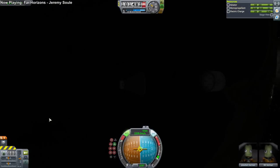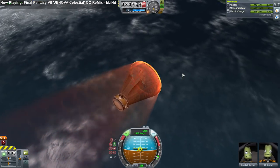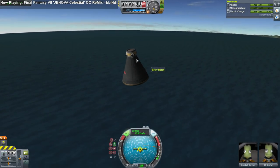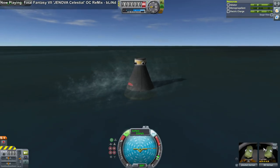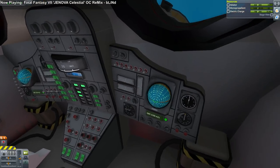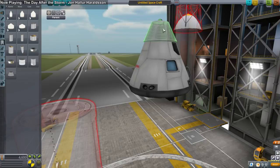Everything else works except the hot staging for the Titan rocket was not great — I have to work on that still. Off goes the service module in the dark, and that means we are re-entering in daylight. You can see the interesting taper on the Gemini capsule. On splashing down somebody asked to see the IVA view — and it is a decently good IVA view. Very, very Gemini. We checked all of the IVAs.